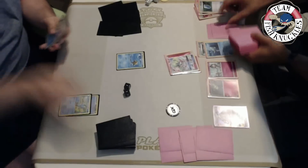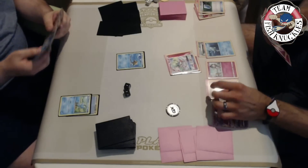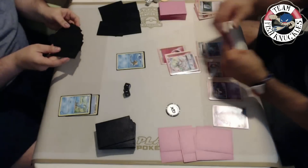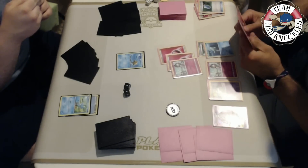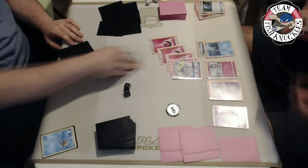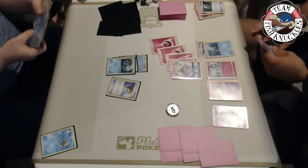That Froakie has a Splash energy on it so as soon as it gets knocked out it returns to my hand and we get all those Pokemon back - very nice. The Splash energies are really crucial in this matchup. We have a Level Ball, a Greninja, and a Frogadier - Level Ball for a Froakie, Frogadier, Water Duplicates, and we have a really good time. Vlad finds a Kirlia but unfortunately doesn't have an Octillery in hand right now, which is very unfortunate. He puts another energy on the active, trying to load up a Gardevoir to start taking out Greninjas.